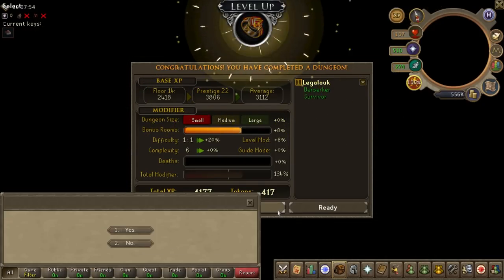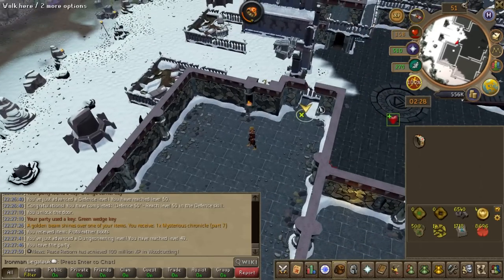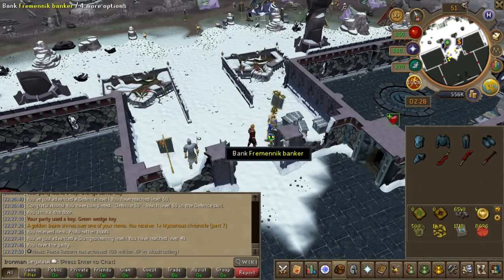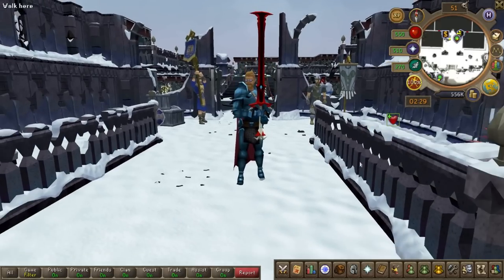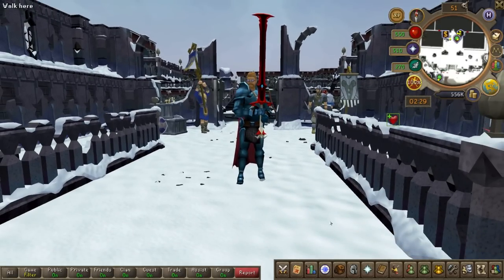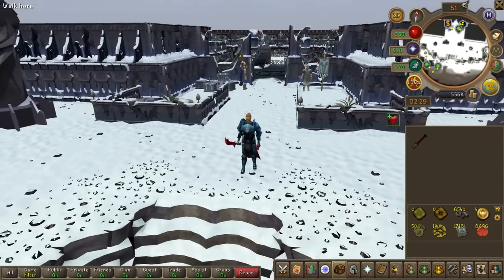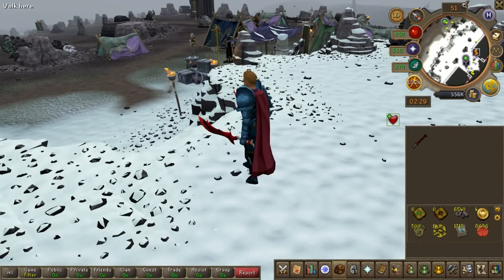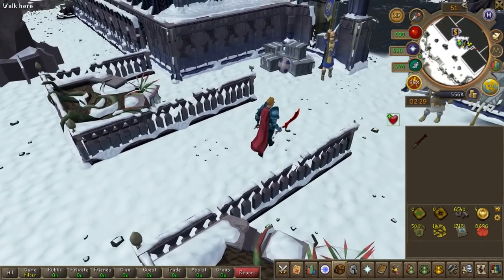That puts us at 49 dungeoneering. Let's look at the rune armor — and with the dragon longsword as well. Oh look at that, that is so tight. Look at how freaking long that sword is — it's like twice my size. This looks so sick. All I need is a Zerker helm, glory set, fighter torso, and a rune defender. Zerker pier, baby — this is sick.